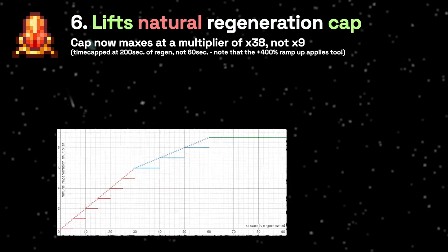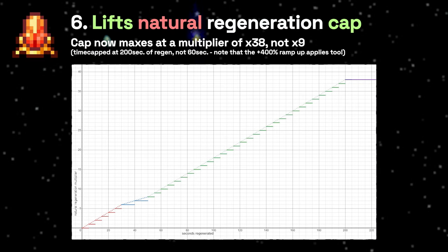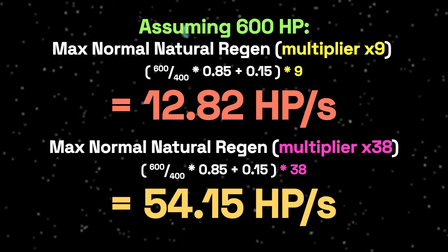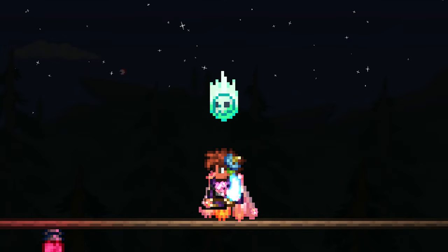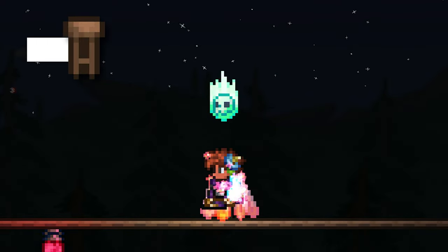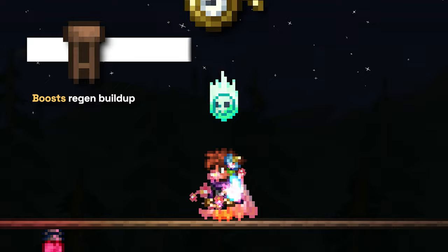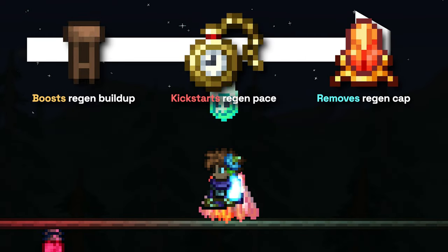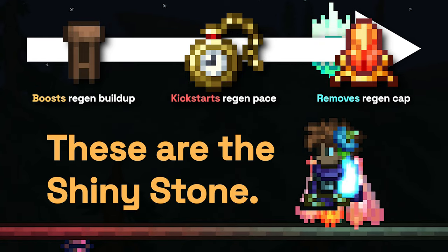And third, it increases the natural regen cap from 60 seconds to 210 seconds, so you can sustain much faster regen rates. Instead of capping at something like 10 HP per second, it can go as high as 50 HP per second, which is ludicrous. All three of these effects combine to turbocharged natural regen, which is what you see when you use the Shiny Stone. The first buff makes sure your natural regeneration grows quickly, the second buff avoids wasting time, and the last buff allows your regen to climb sky-high. When you think orange sparks, you think this.